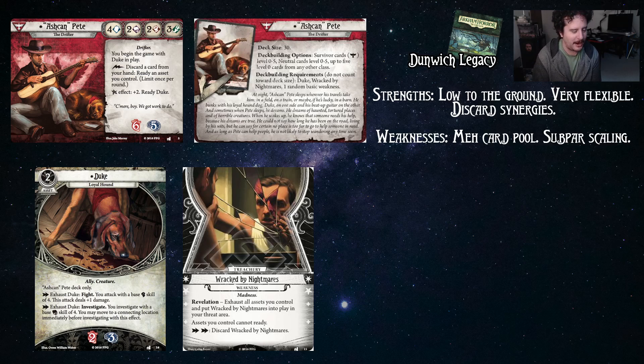Someone out there might try to tell you they were once absolutely ruined by Racked by Nightmares, but they're just not telling you the 99 other times where it kind of just was a double action for your turn. It's a pretty soft signature weakness — it feels more like a basic weakness, really.